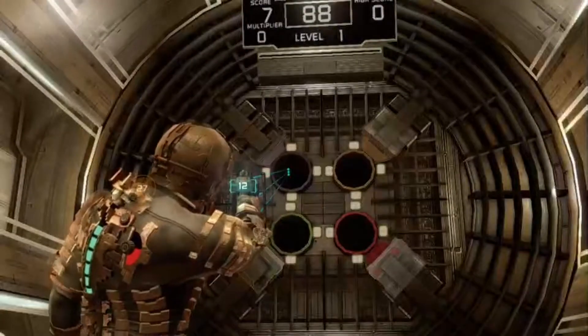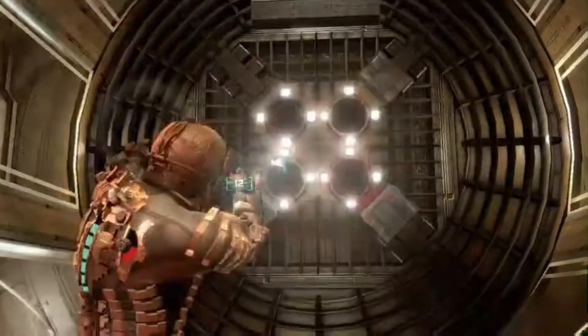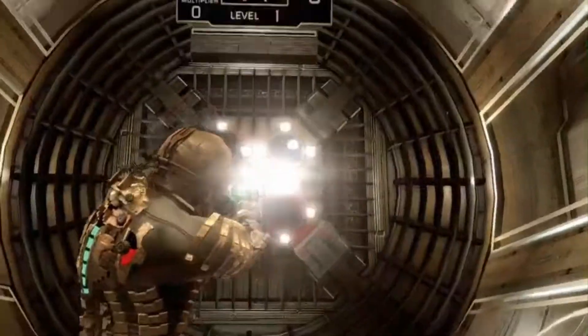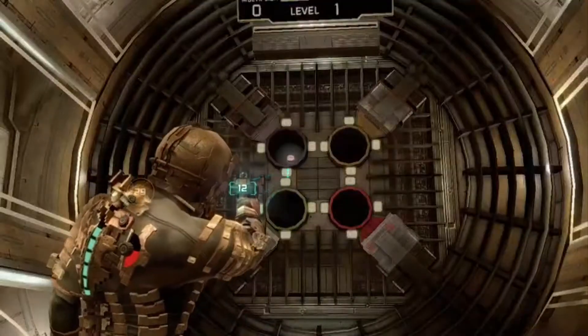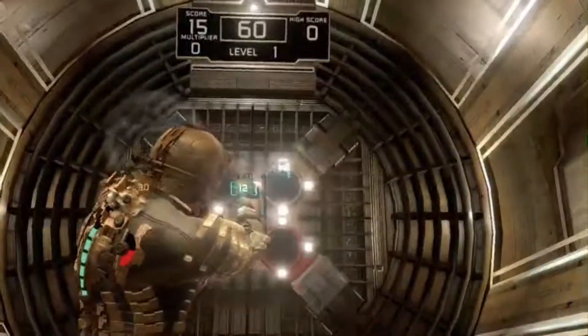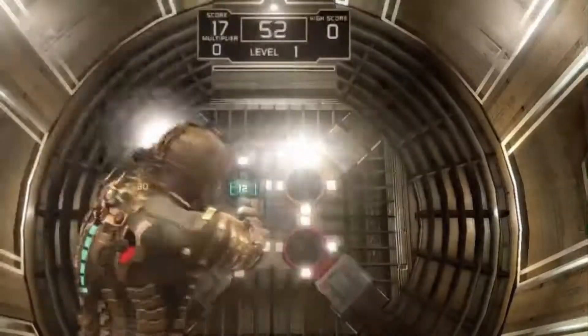As soon as you walk into this room, you'll see a holographic display on the panel that you're standing on. Activate the display to start the game, then jump forward to the furthest forward platform. There will be a text guide on the ground before coming into this room that explains something about score multipliers.